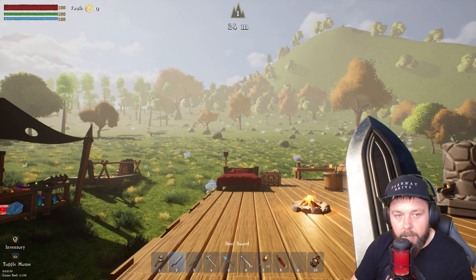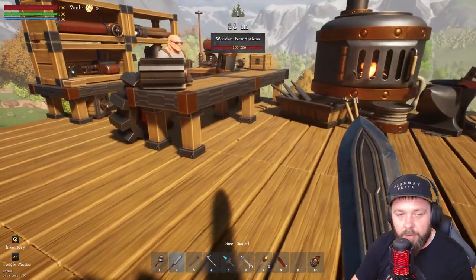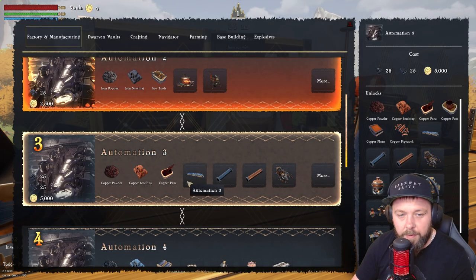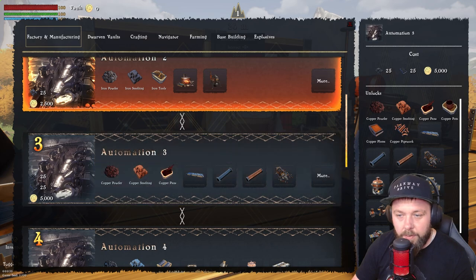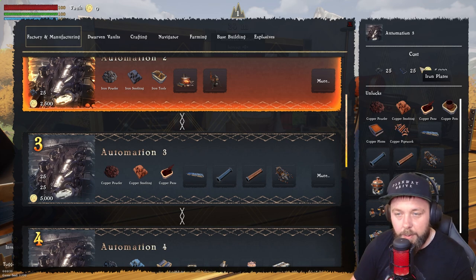Hello everyone and welcome back to Allbound. We're still checking out the demo, and in episode 2 my main goal is to unlock Automation 3. That will give us access to lots of machines we can start using to automate our process, but we've got a little bit of a long road ahead of us.